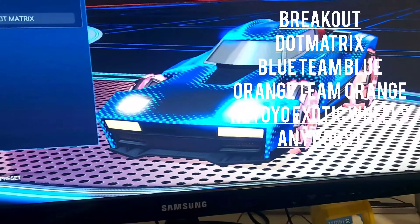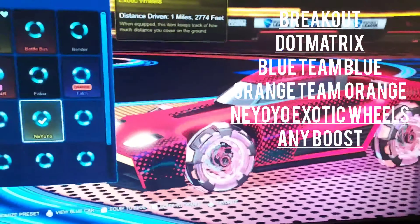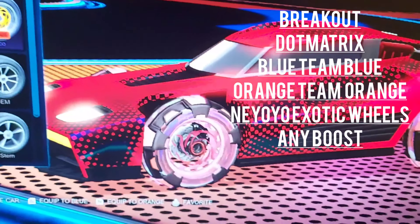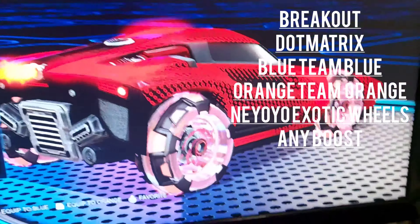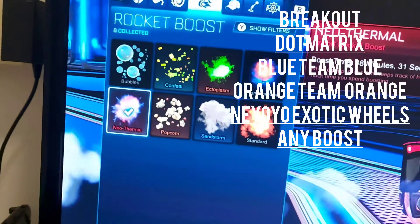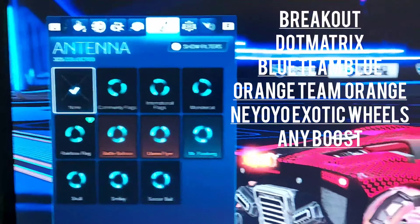For colors, use red and blue — with the remaining matches being red. Then you'll need the Neo exotic wheels. These are pretty nice in my opinion. For boost, I like using Neo Thermal because that's the boost I have. Don't use any hats.